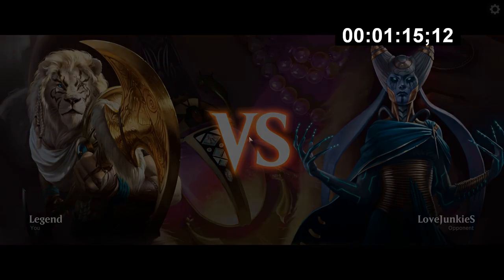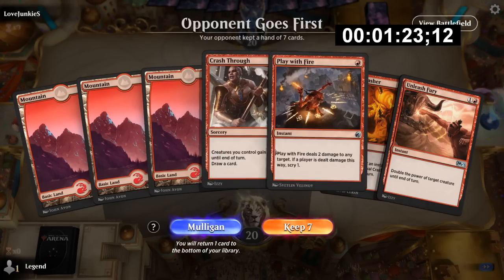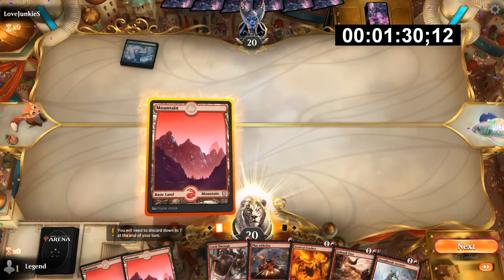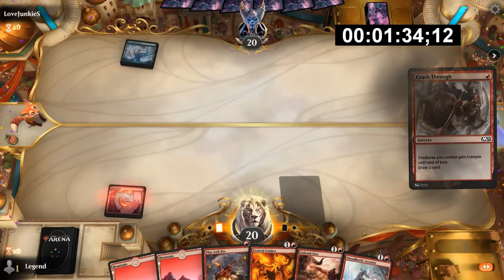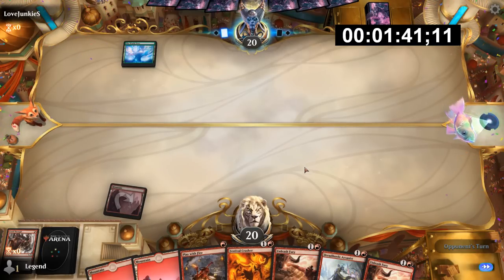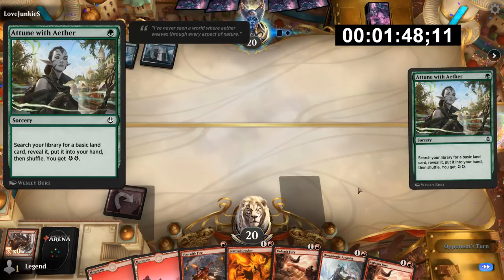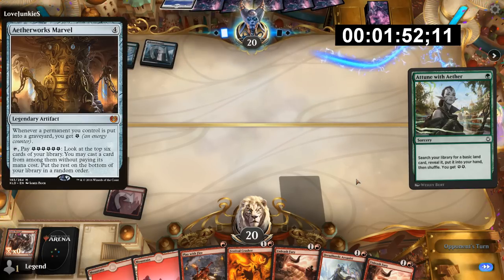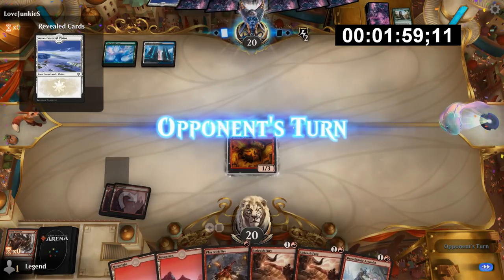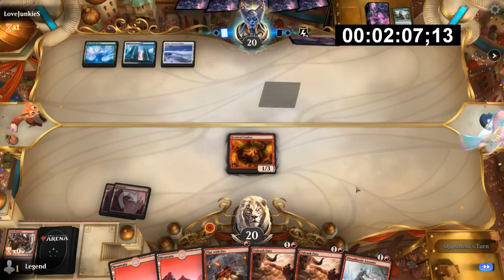As you may have noticed, I'm not editing out any of the loading screens as I usually do, since I want to give you a real-time perspective and insight into how long it takes to get those four wins, which is usually the goal if you're trying to maximize your time efficiency. This hand can probably cycle a Crash Through, since we have Arcanist to replay it later, even though sometimes you want to keep it to enable cards like Festival Crasher. We're up against some sort of multi-color energy deck — maybe a Marvel deck. So we want to apply pressure quickly, and that means going Festival Crasher. Next turn we could maybe go Play With Fire plus Unleash Fury to get quite a bit of damage in.